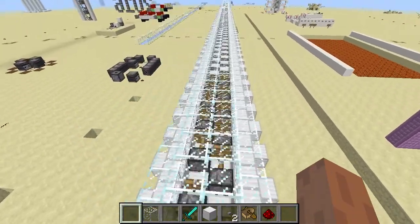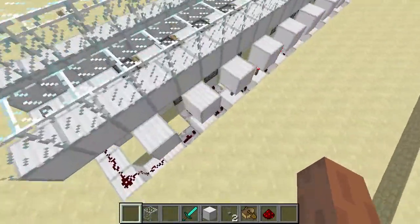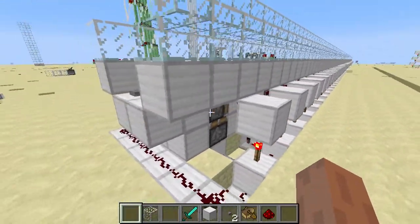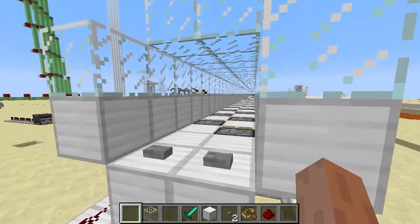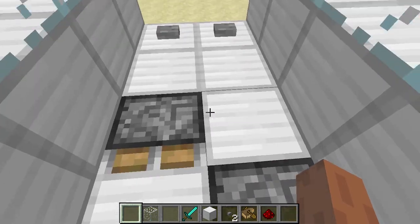When you hit the button, they'll alternate back and forth. The sticky pistons underneath will raise up the pistons and they'll push out and then move the player forward one step at a time. We can try it now.